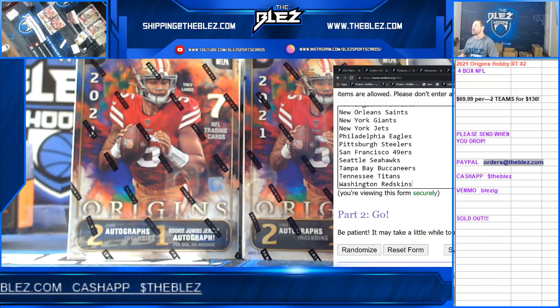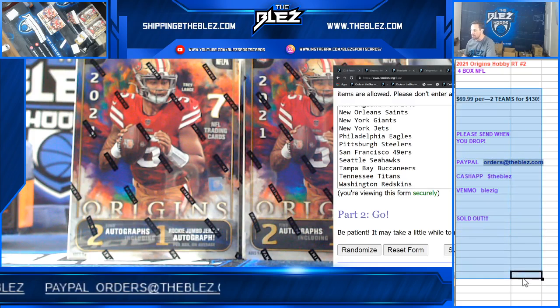Hey guys, Origins release day. 2021 Origins NFL hobby. This is a four box random team. This is random team number two.